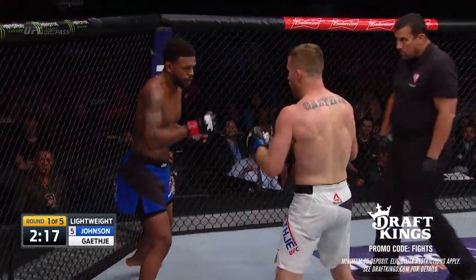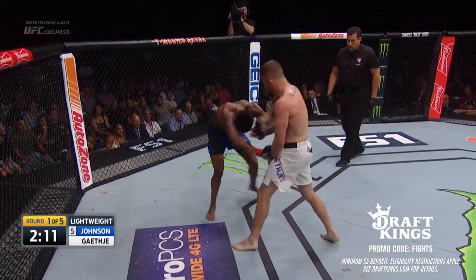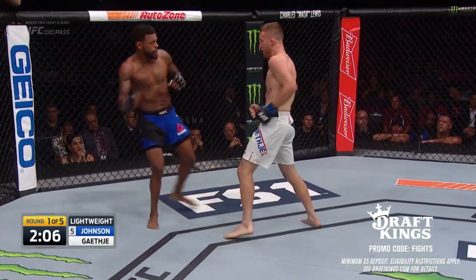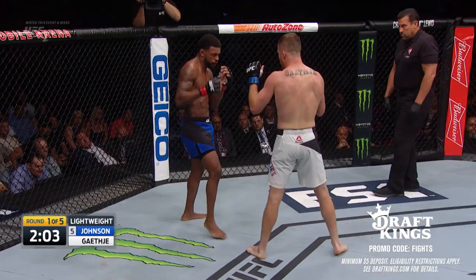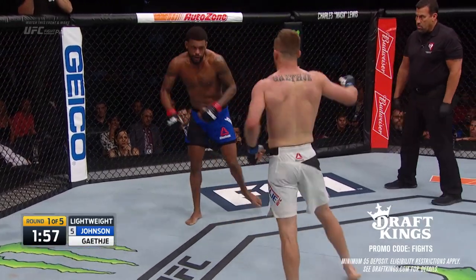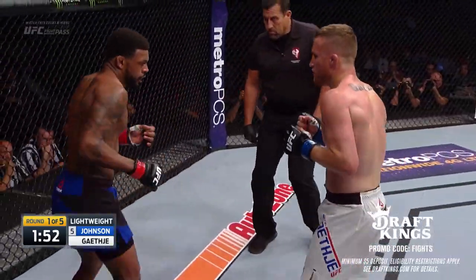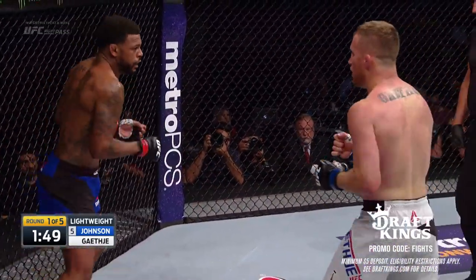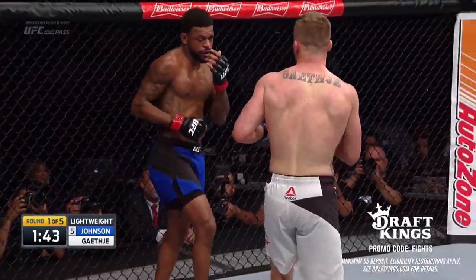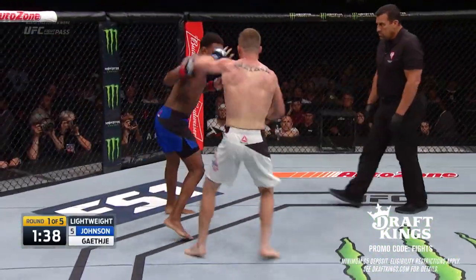The left hook connected for Gaethje and Johnson wobbling again. This is not the fight Johnson said he would fight, but right now he's right in the pocket, swinging away. Johnson's calling to come forward. Right now this is a Gaethje style of fight. Johnson's landing his shots as well, but the harder punch is certainly for Gaethje. Gaethje likes to cover up often, puts his head down — Johnson's gotta transition from straight punches to some more uppercuts and hooks to find the hole.